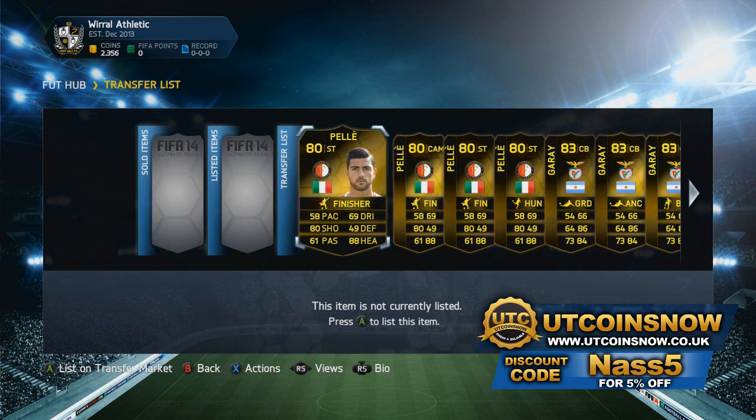You will get a 5% off if you use the code NAS5 after checkout to get even more — to actually get your coins for even less. So head on over to utcoinsnow.co.uk for some cheap coins.